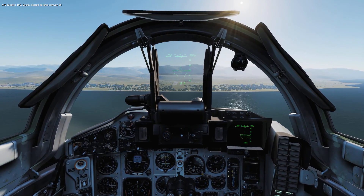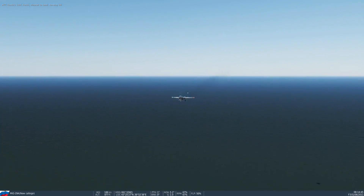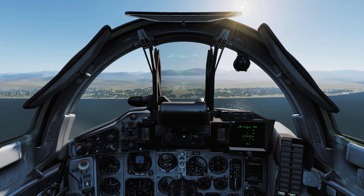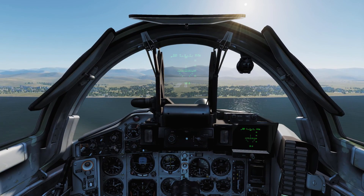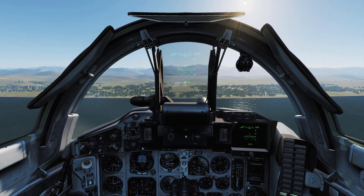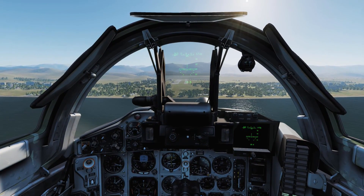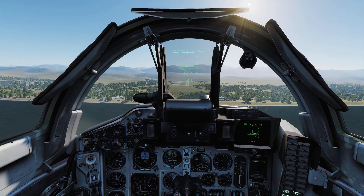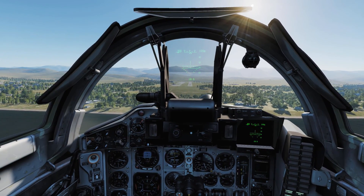Landing the MiG is arguably harder than most other Flaming Cliffs 3 aircraft. The MiG is very reluctant to lose speed, and as a result, you will need to use the airbrake for almost the entire landing process. Try and use as shallow of an approach as possible and aim for the runway threshold, as this gives you the best chance to scrub off as much speed as you can. The landing gear and the flaps will only extend below a certain airspeed, but once you've pressed the buttons, even if you're above the threshold airspeed, they will automatically extend once you drop below it.